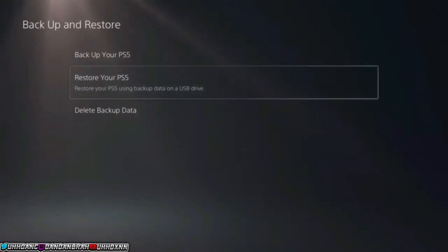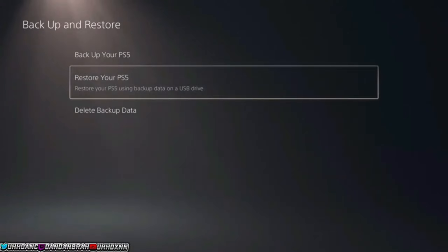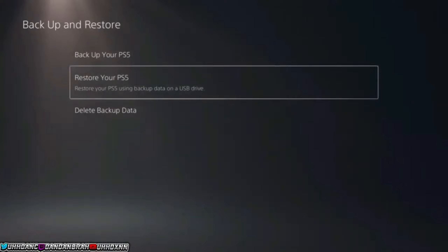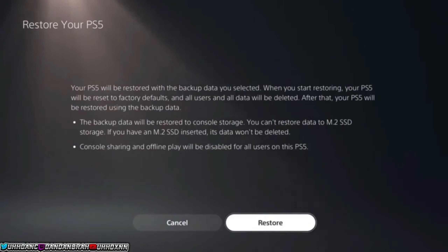If you're on PS4 you can actually skip the restore step — you don't have to worry about backing up and restoring your PlayStation. But if you're on PS5, you do. Once you've waited 24 hours, drag the folder from your PC back over to your USB, then go to Restore Your PS5, click on the file, and hit Restore.